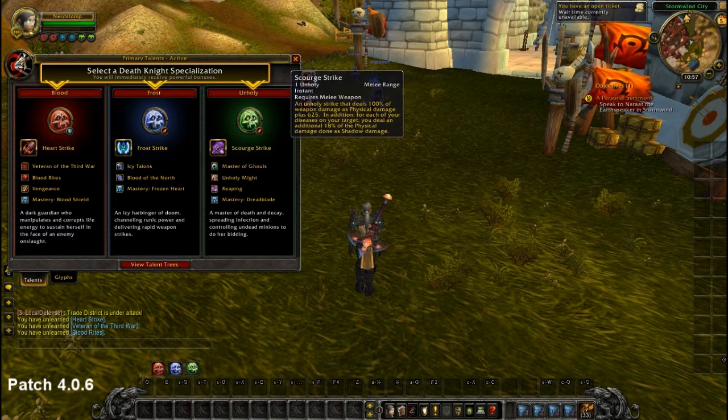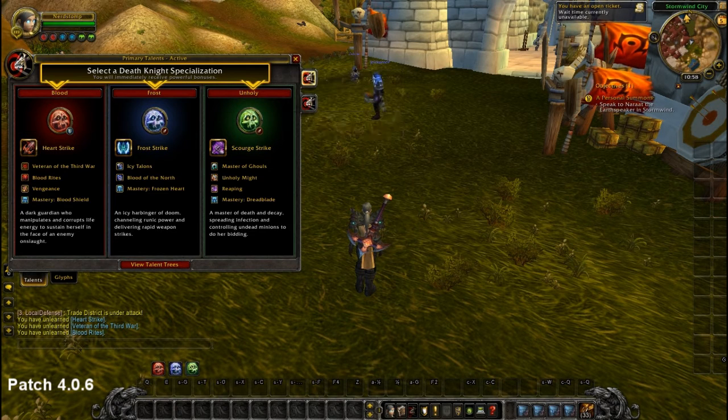First, Scourge Strike stays the same in that you still have it, but the shadow portion is increased. The shadow damage portion of Scourge Strike is a bit higher, so we will probably end up using Scourge Strike more often, because at the moment we only use Necrotic Strike. But this has to be tested on live, so as soon as we know I will let you know.